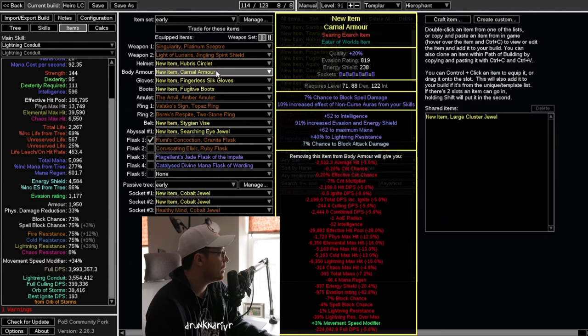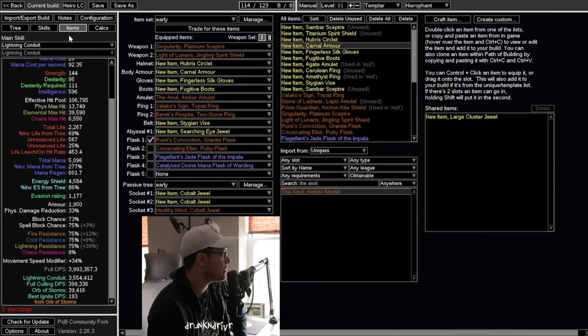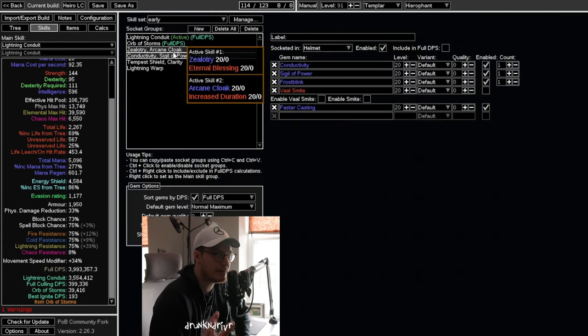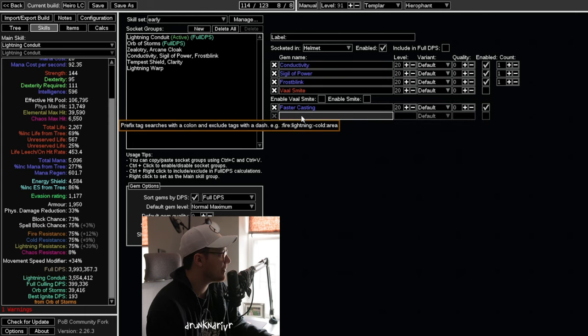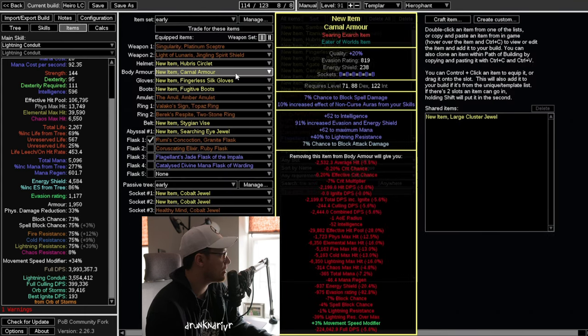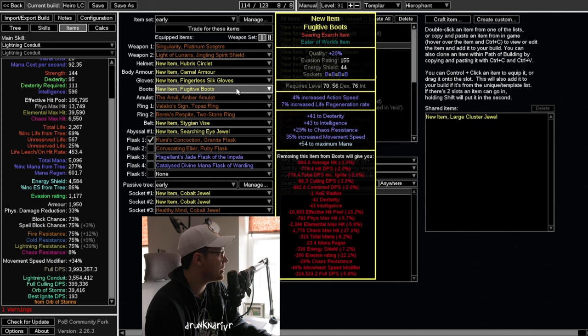Same with gloves — you need Shaper's Touch to swap into Mana Bond. As soon as you get Shaper's Touch, you're going to put that on. For gloves you don't need the shock spread thing, and you also really don't need the exposure on them — you're already applying exposure and can do so with Wave of Conviction. These things are very easily replaceable: just drop Faster Casting, put Wave of Conviction, and you have better exposure than what's on your gloves. You just want mana, ES, stats. Same with boots: mana, ES, stats.